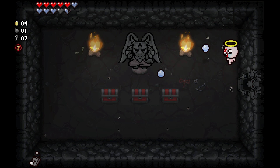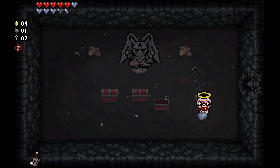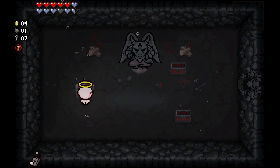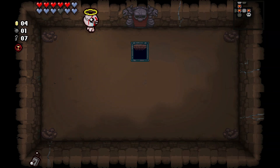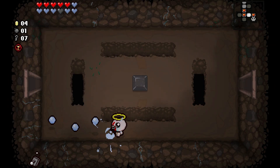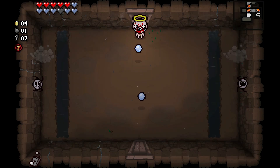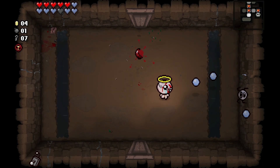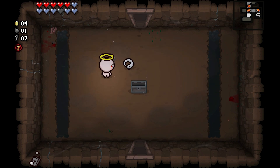Damn it, that scared me — that always scares me. That's the real effect: getting frightened. Alright, he's done for. Nice — all stats up, I'm loving this. What's over here? Red chest — I called it. I'm gonna have like full health though, that's really cool. All stats up is a great item to get.